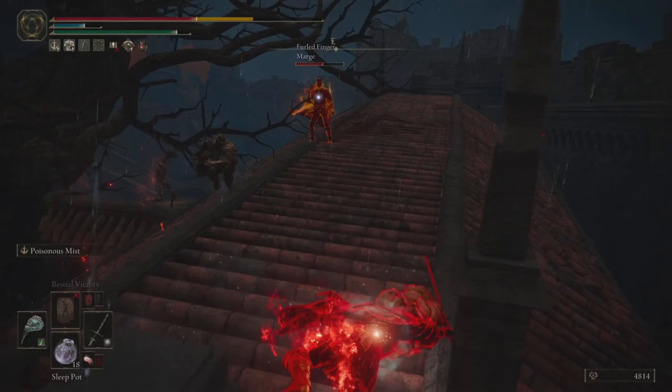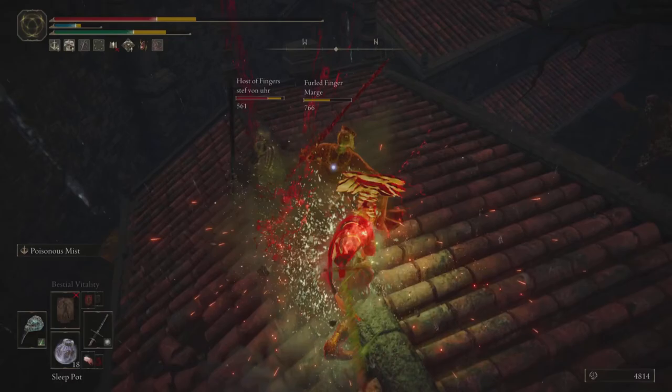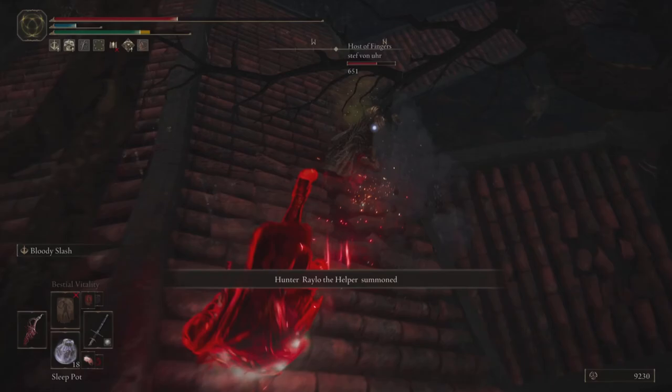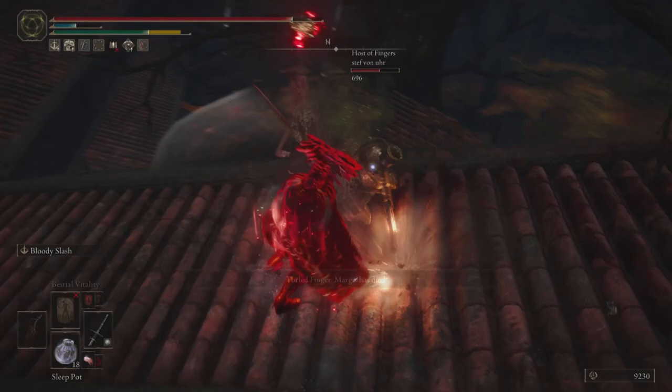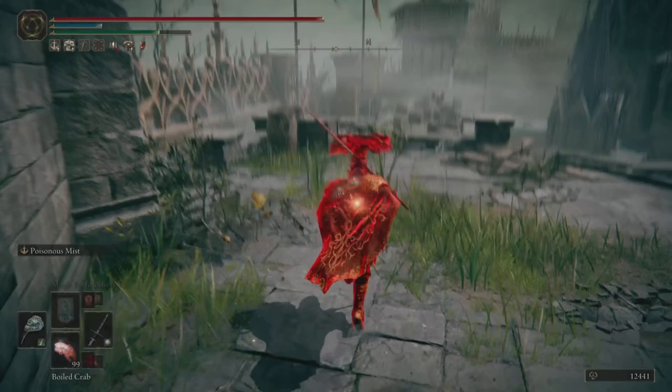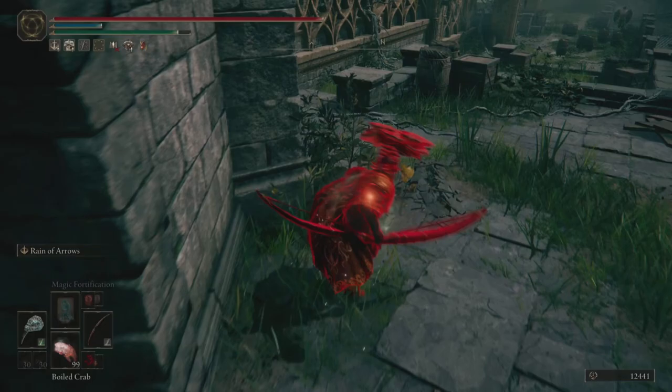There we go for an Estus and do get punished from Taker's Flame — that was fairly predictable. Moving into a better situation probably would have made more sense. But we are able to get a nice hyper armor trade and deliver Poisonous Mist, which lands the poison proc on the phantom — and the poison is actually what finishes off that phantom. Poison is not the strongest status effect in the game, but it can really help you out in some clutch moments, and having it in the mix especially on an arcane build is fantastic.